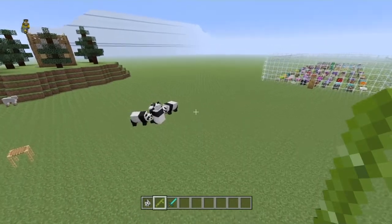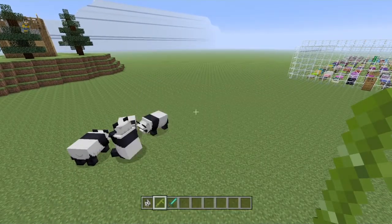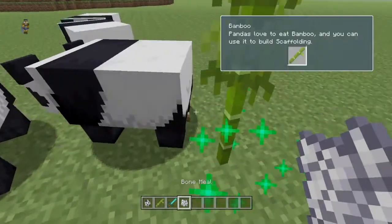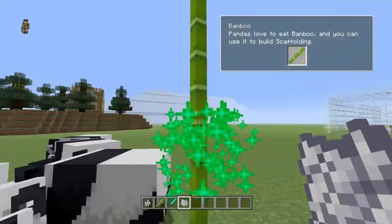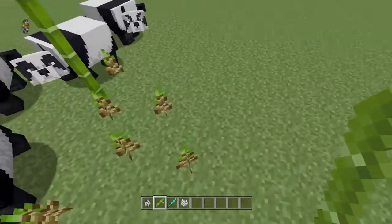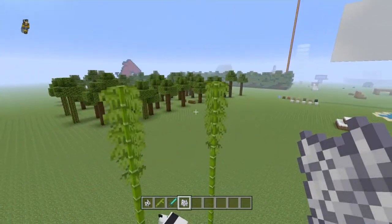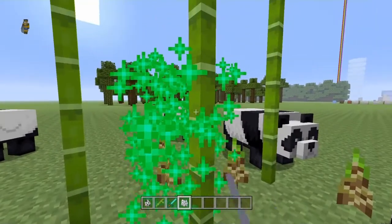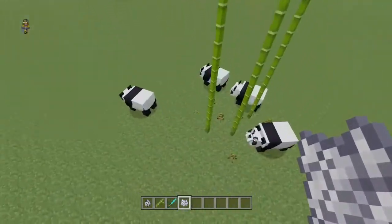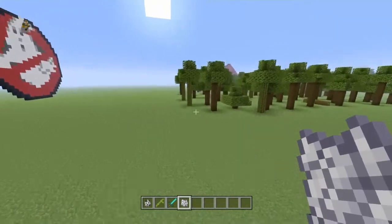They've also added bamboo plants, which can be used to construct scaffolding or feed pandas. Bamboo starts off small, but if you apply bone meal you can make it grow bigger and bigger — each plant has a slightly different max height. The pandas actually follow me because they love bamboo. You can let bamboo grow on its own in survival, and it's a pretty cool plant to have.